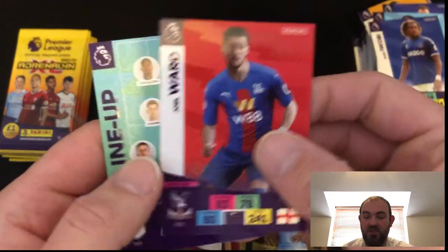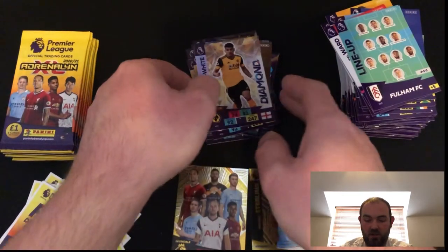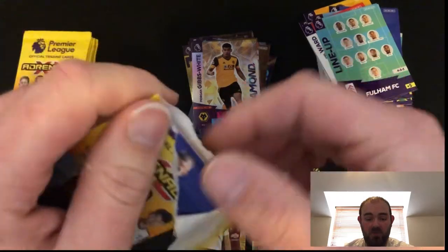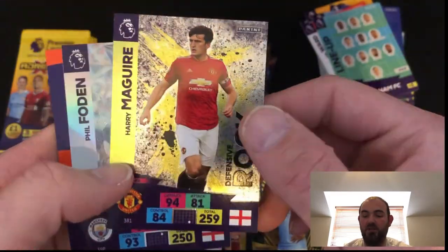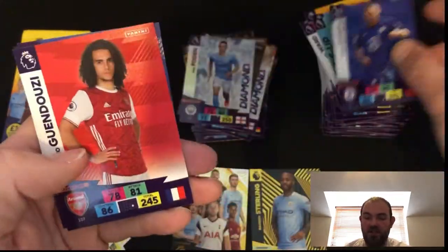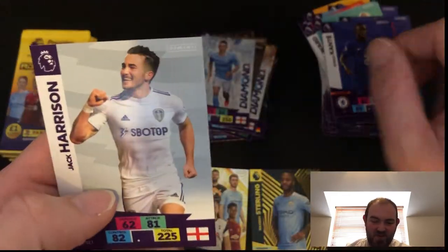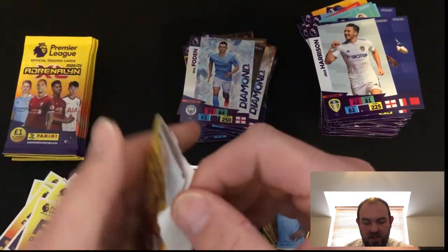I do like to make sure that Chelsea is completed first, but unfortunately that might not be the case this time around. Joel Ward, a Fulham line-up. We've got a big, big old stack of cards over there now to go through. Hopefully we can fill up that second binder for you guys. A Harry Maguire Defensive Rock — look at that. Brilliant stuff. Nice. A Phil Foden Diamond card.